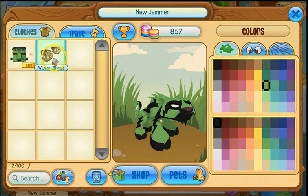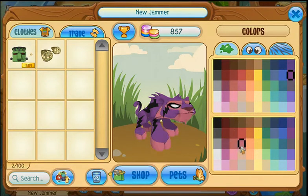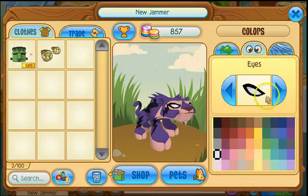What are these things on his feet? Taking them off too. Go to the shop. I can put them back on later if I want, right? How do I make him not green? Because he's ugly. Then you can change the eye color and the black parts.